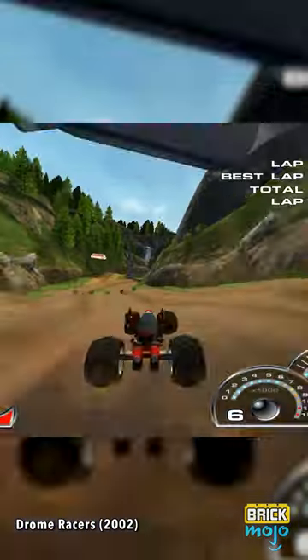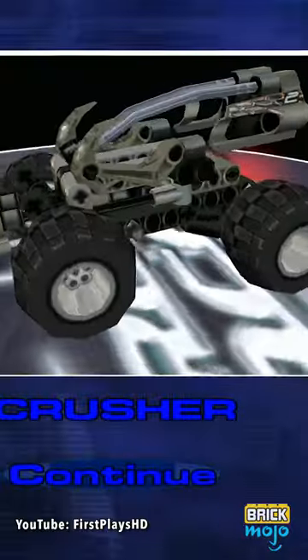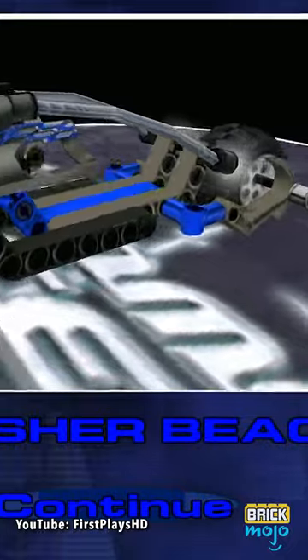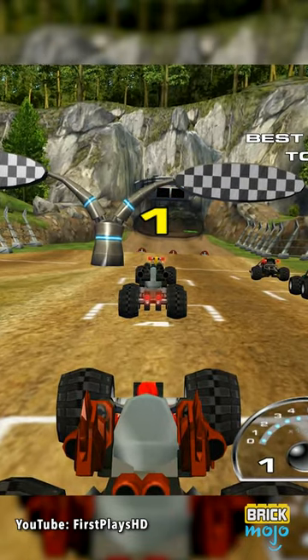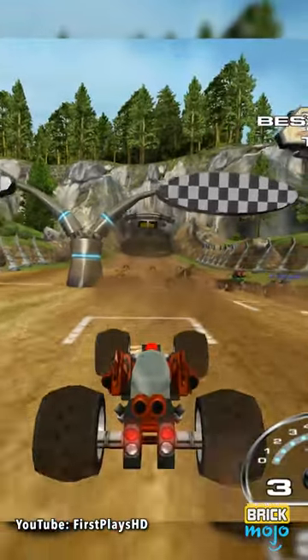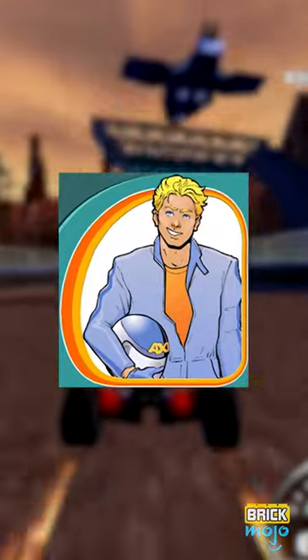It launched just a year after LEGO Racers 2 and left off any LEGO branding from the box art. Despite the cars visually being made of LEGO pieces, all races have you zipping through mountains or cities made out of completely normal terrain — dirt, concrete, etc. And leading man Max Axel here certainly ain't no minifig.